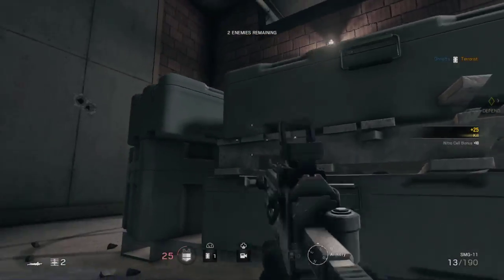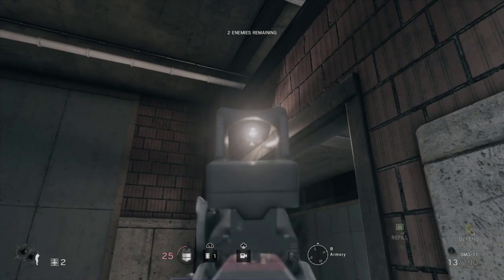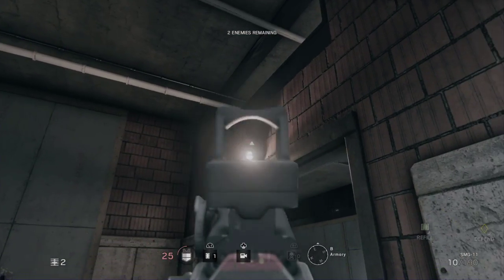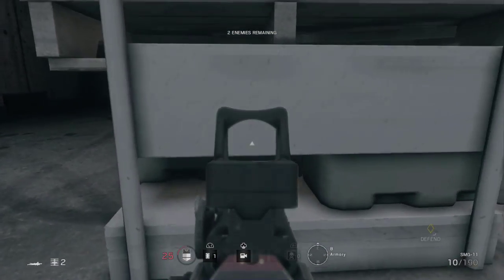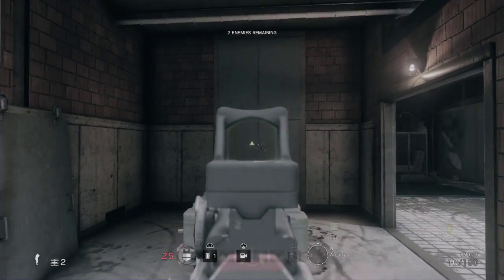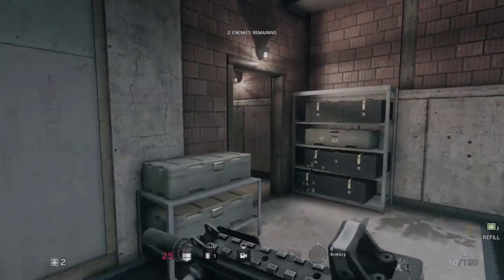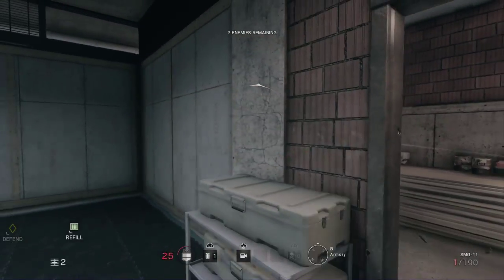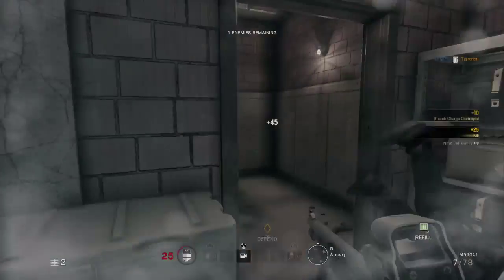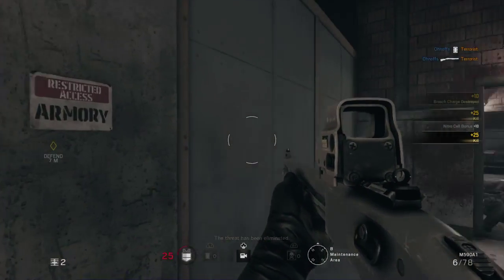You can place it exactly like here and it will smoke everything, or you can go old school and place it right there near the light — it's very hard to see. Either there or there, but if you place it there you need to be careful because they might shoot it out since they can see it from here. That's pretty much it for this floor.